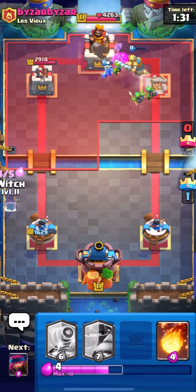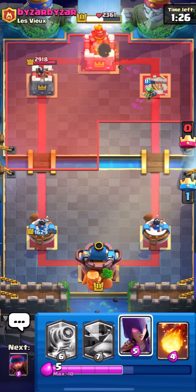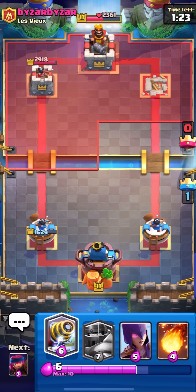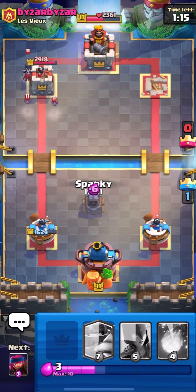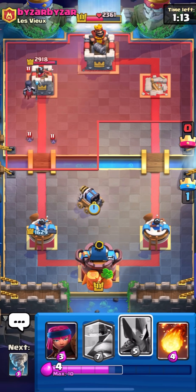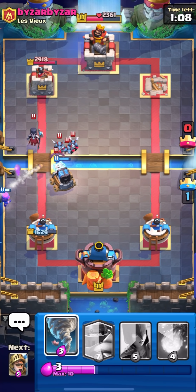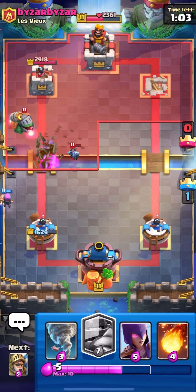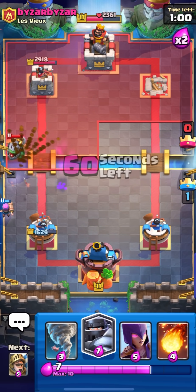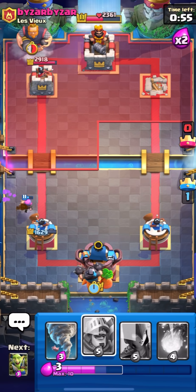Now all we need to do is pretty much defend his last few RG pushes. We can also stack Sparky in the same lane to make it really awkward for him to go Royal Giant into that. He's got one Night Witch - we can put Sparky up high so he can't really go in. We could just Tornado it away and Sparky would pretty much kill the RG. Not the best Inferno Dragon play because my Firecracker is just going to kill it anyway.